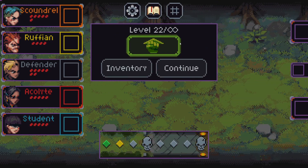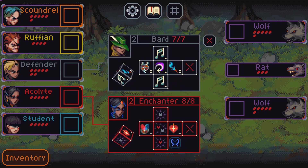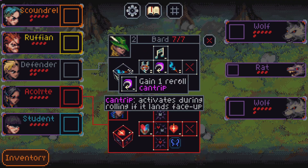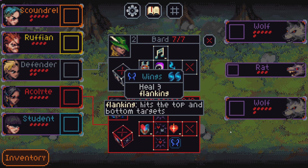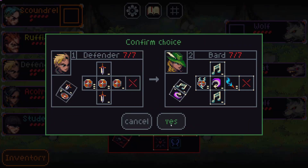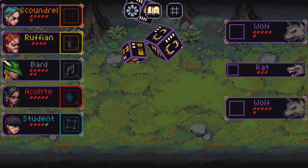That worked out well. We have two wolves and a rat, and we're getting to pick up something different. I think getting a bard early on is not the worst. Enchanter is not going to be that useful — let's get a bard. Anything here? No item yet, let's go.